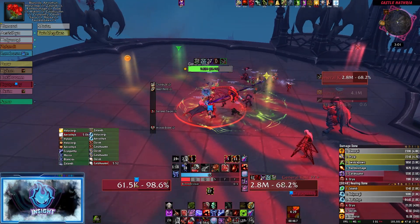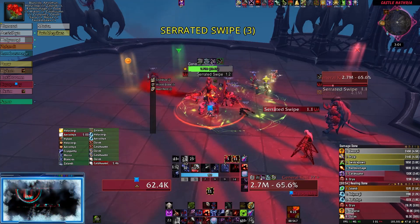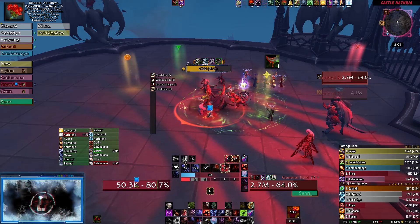The other mechanic, Crystallize, is also random and can clear bleeds off players before they reach 60 stacks. Luckily, your stacks remain, and all you need to do is get hit by another bleed to resume stacking.